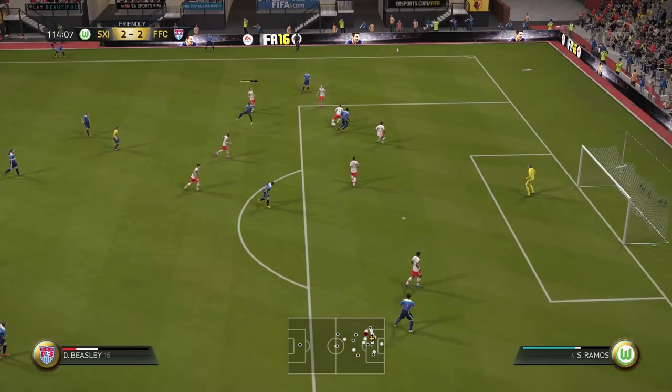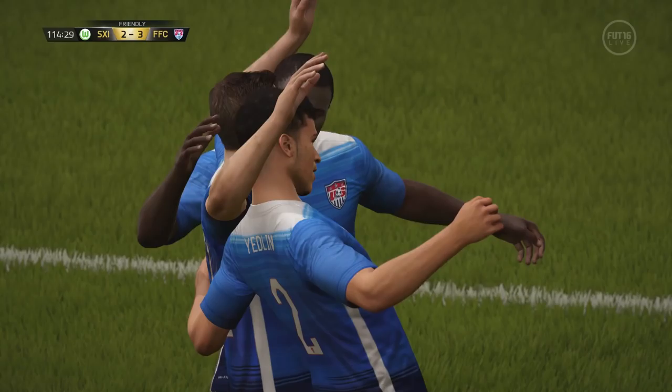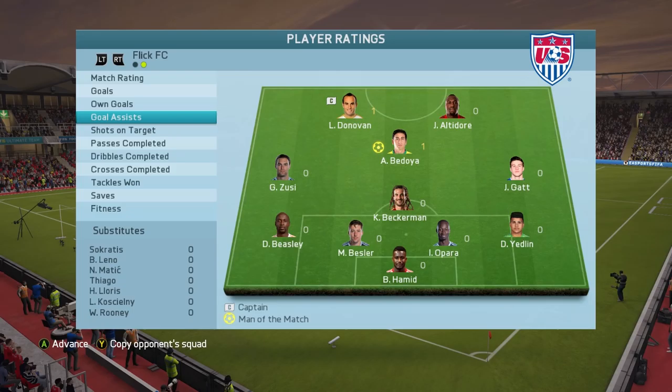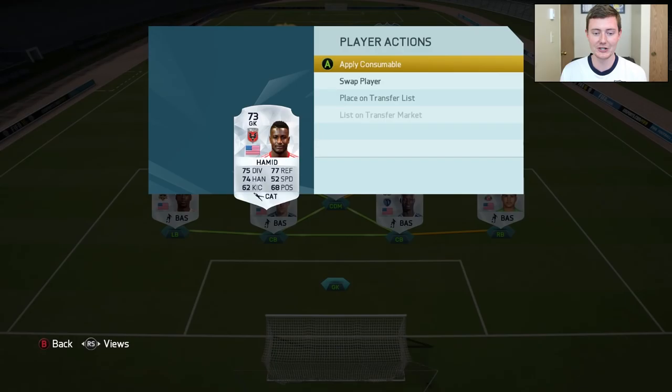Despite being dominated in the stats, we just capitalized on our opportunities in extra time. Donovan skipping by the defense, Neuer pulling off a good double save, but then another opportunity: DeMarcos unable to clear it, Beasley with a shot from outside the box, and Bedoya picks up the rebound goal — two goals on his debut match, giving us the 3-2 win. Bedoya picks up man of the match with the two goals, and Donovan added a goal and an assist, meaning we're going to get a couple of upgrades.